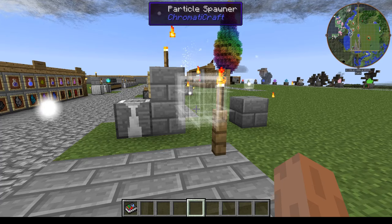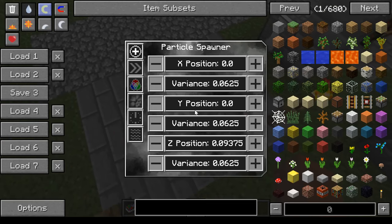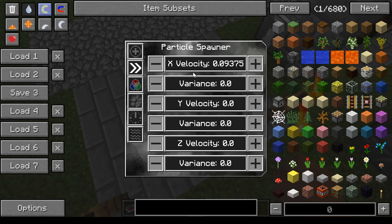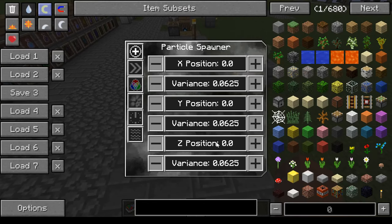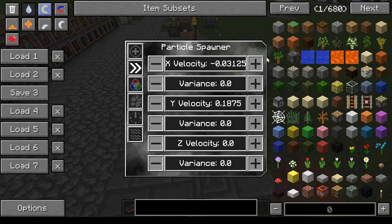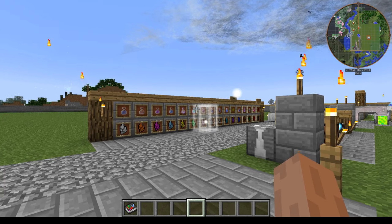Just make sure you're on the tab you want before editing — it always spawns edits in the top tab. You can set Y velocity to go up a little bit, and then adjust accordingly. Setting velocity variance will send particles flying in every direction, just kind of radiating out from the middle.